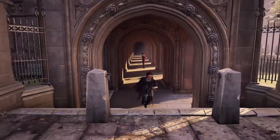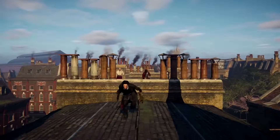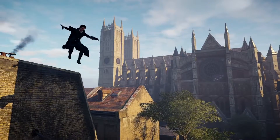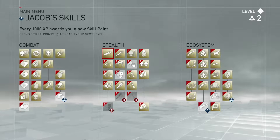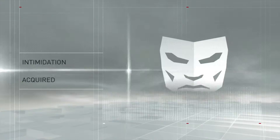You can also use your rope launcher to evade. But beware — guards will chase you to the rooftops if they have to. And don't forget, you can use skill points to unlock new stealth skills that will make you even harder to detect.